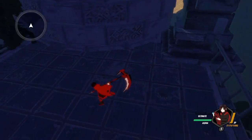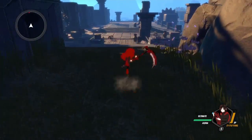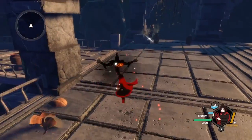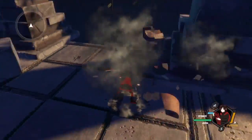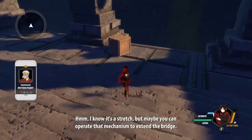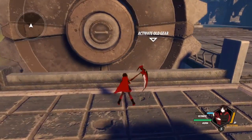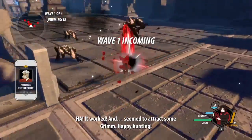Lovely Ruby! These ones are no longer as big of a deal. Just attack all the things. Interesting — that's a way down, let's not test if that's a way to go. Hmm, I know it's a stretch, but maybe you operate that mechanism to extend the bridge. Alright — R1 to activate. Oh yeah, this way. It seems to attract some Grimm — happy hunting!